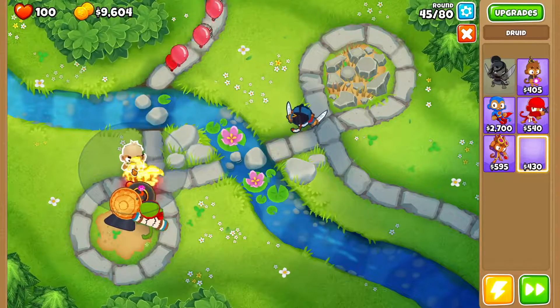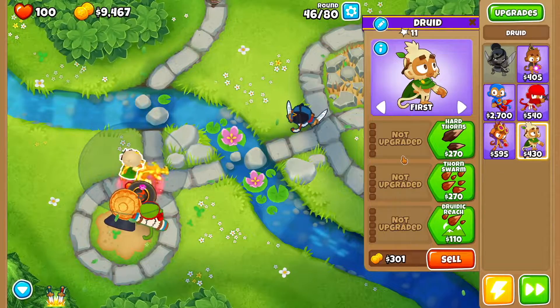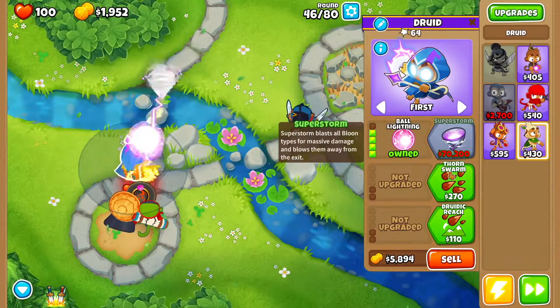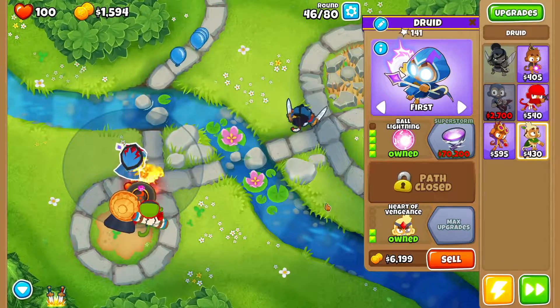And then we're going to drop ourselves a druid right over here. This druid we're going to go hard thorns, heart of thunder, druid of the storm, ball lightning. Then we want druidic reach and heart of vengeance.